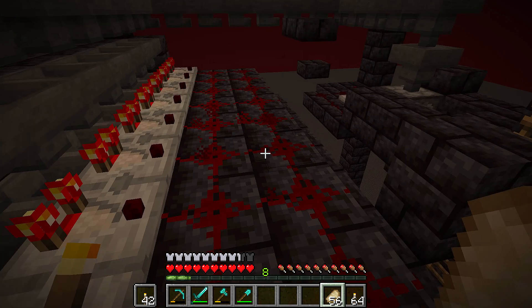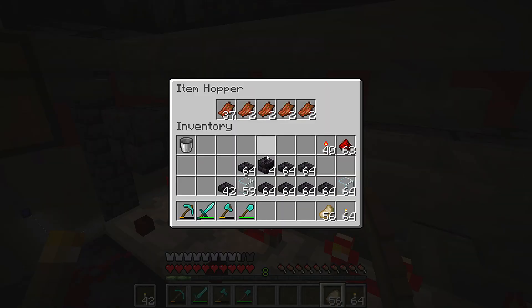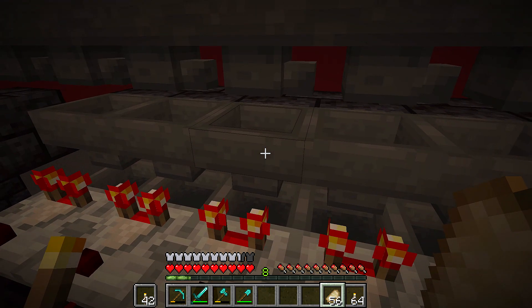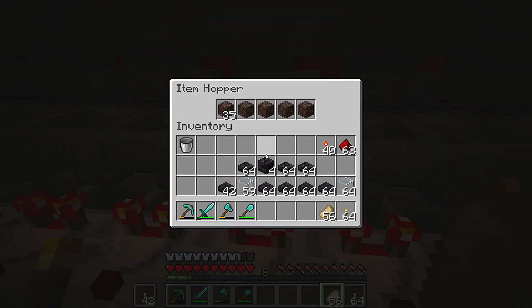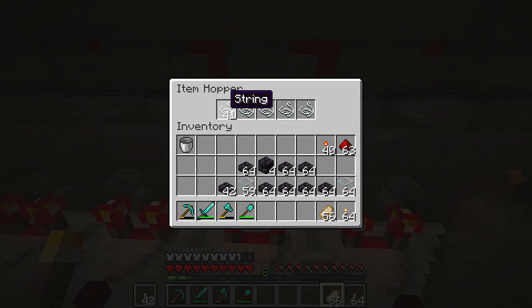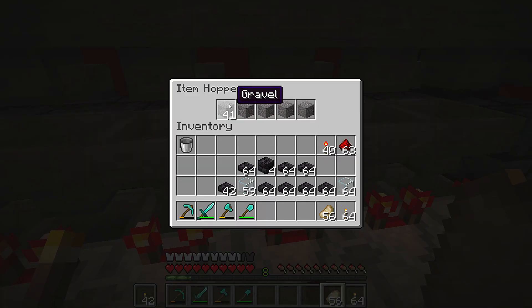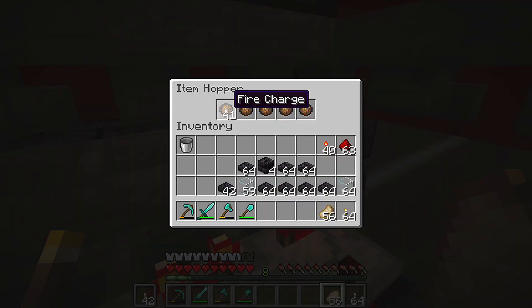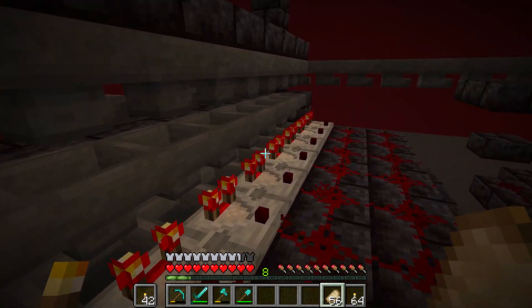But guys, I spent the day and I fixed it. It's now one block lower. I've got filters set up now. I went along and I've got gold, rotten flesh, crying obsidian, obsidian, enderpearls, soul sand, nether bricks, string, nether quartz, iron, gravel, leather, and last but not least fire charges. All this has now been sorted into its proper chests.